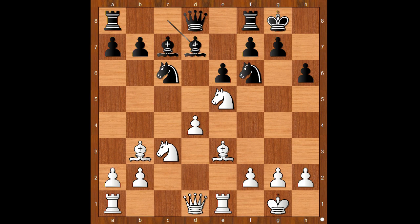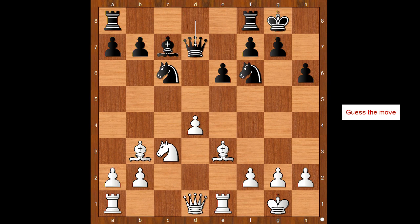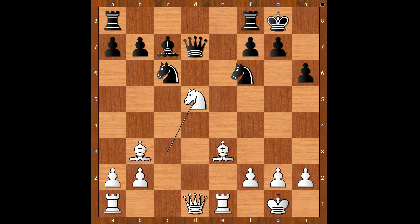This move has a downside, and Lagrave continued very precisely as if it was a normal time control. Knight takes on d7, queen takes knight. White to move. How would you continue? Lagrave played d5 — excellent timing, getting rid of his IQP. e takes on d5, knight takes on d5, knight takes on d5, queen takes on d5.